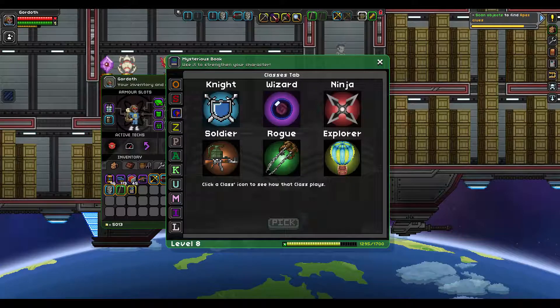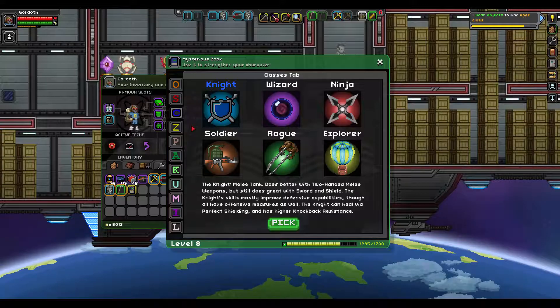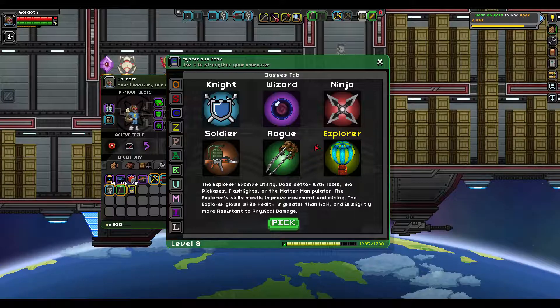Lowered to minus 25% for mono-wielded wands. What are the classes? Knight: melee tank, does better with two-handed melee weapons but still does great with sword and shield. The knight skills mostly improve defensive capabilities. Explorer: evasive utility, does better with tools like pickaxes, flashlights, and the matter manipulator. The explorer skills mostly improve movement and mining. The explorer glows while health is greater than half and is slightly more resistant to physical damage. I think I'm gonna get explorer.